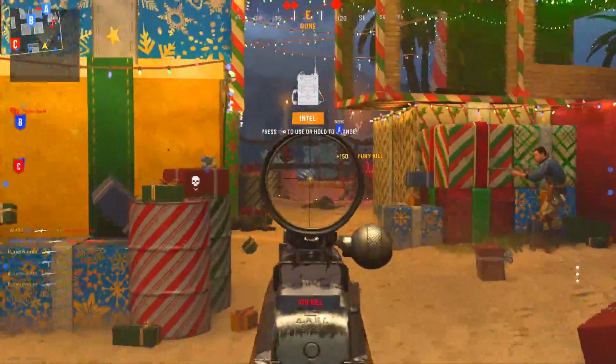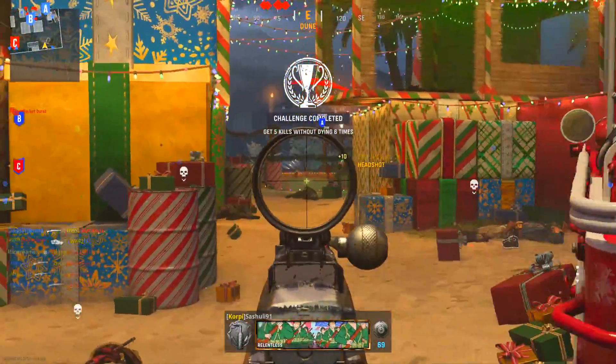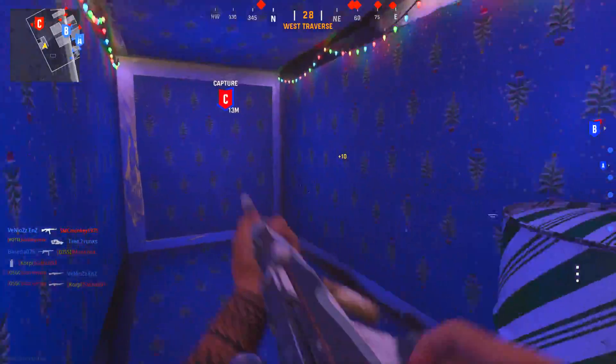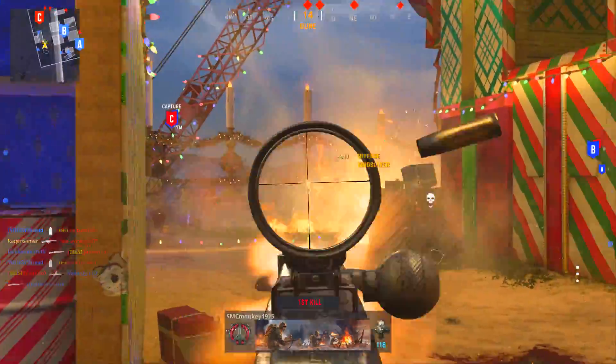In terms of which maps to aim for: Das House, Shipment, Radar, and any of the new Season 2 DLC maps are great. Other good maps include Castle, Hotel Royal, and Dome. Try to get on those when you can.